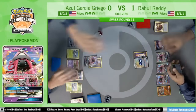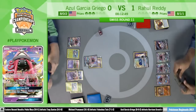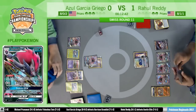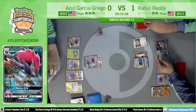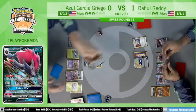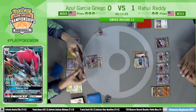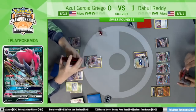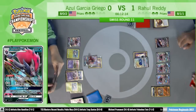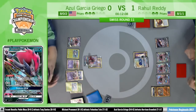Especially knowing that Azul has Acerola in hand — his attack this turn wouldn't really matter. We see basic Fighting Energy onto that Rockruff with a Choice Band, using that last Puzzle of Time. Not good news honestly — just a couple of energy and a Rockruff. Rahul doesn't have a Supporter in his hand; he has a Guzma, so he knows the next three draws for him are not going to be great. Without the ability to trade, it's really dampening him right now.